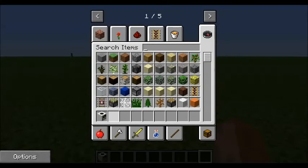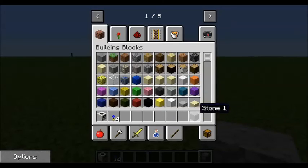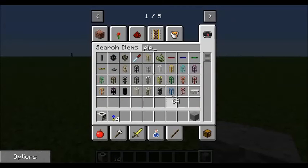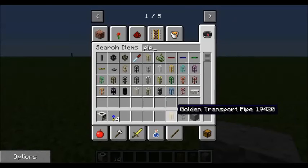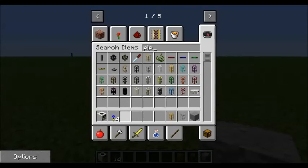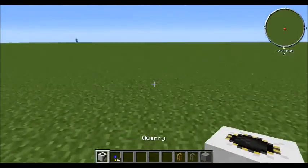You're going to need the quarry, you're going to need four landmarks, a couple blocks, and you're gonna need pipes — I prefer stone transport pipes, and maybe gold ones. Depending on how expensive you're wanting to make this, I'll show you the cheap version first, and then I'll get into the upgrades you can make to it. The quarry itself is already expensive, so you're gonna need the quarry, the landmarks, gold and transport pipes, and some method of powering it.